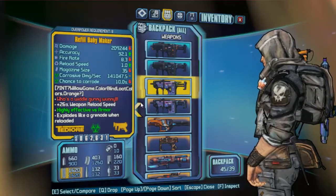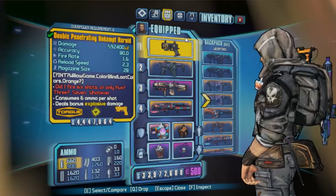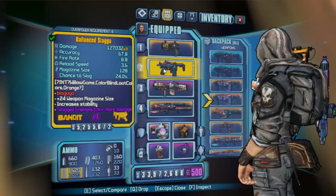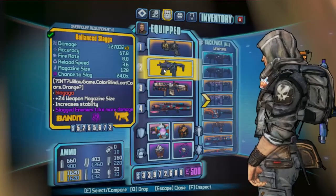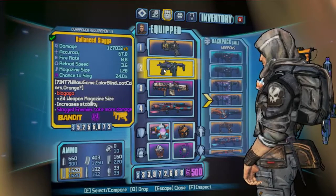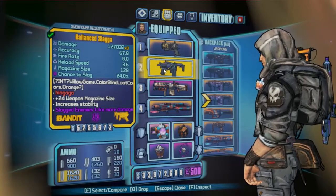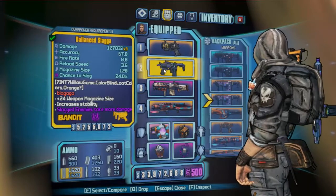We're going to start out with the Slagga, because what character can't make use of the Slagga? I prefer the Slagga over the Florentine because the Florentine is what — 18% chance to slag? Whereas the Slagga is 24 times 3. Shields aren't particularly a problem; a Slagga can handle a shield by itself.